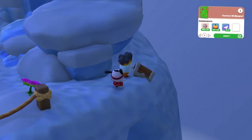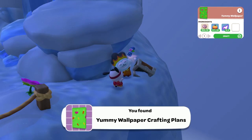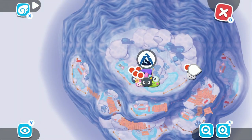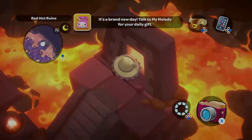The Yummy Wallpaper is next, and that is also found in a treasure chest. In order to craft it, you're going to need 50 mushrooms, 50 pumpkins, and 5 sparks.